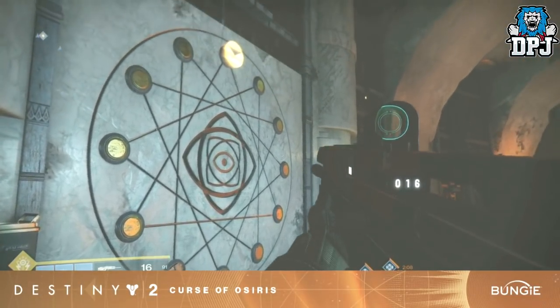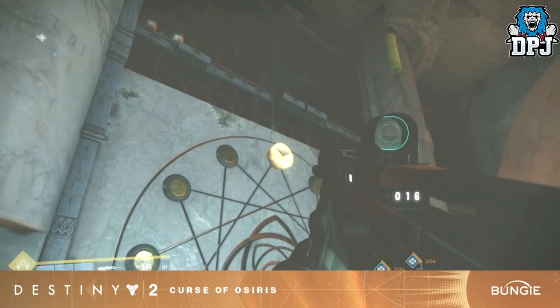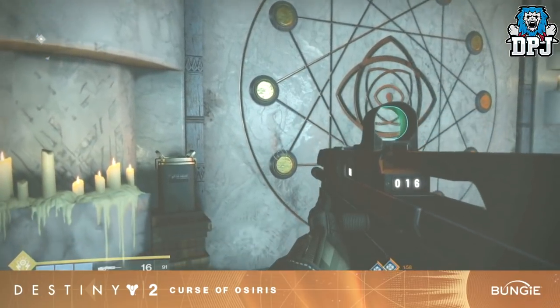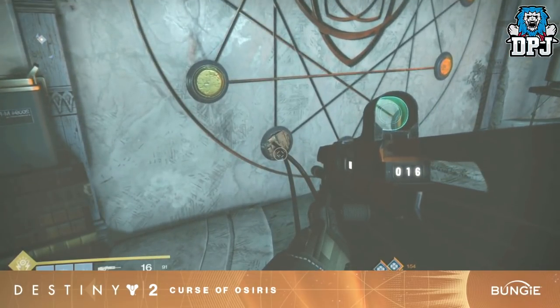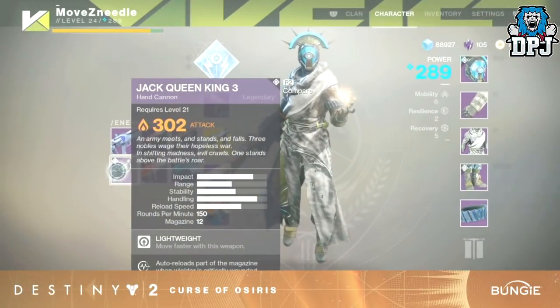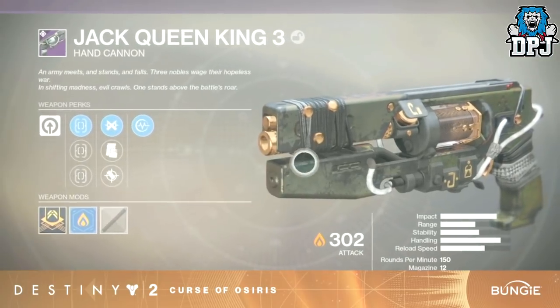Vance will bring three of these verses per week, and I think this secret chest will only unlock upon you collecting every weapon these verses offer. This adds to the longevity of the DLC. Within the chest there could be anything — an emblem to show you've obtained all weapons, or even an exotic quest line, which I really hope it is.